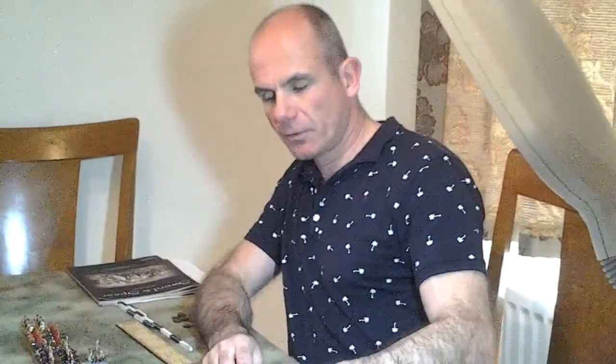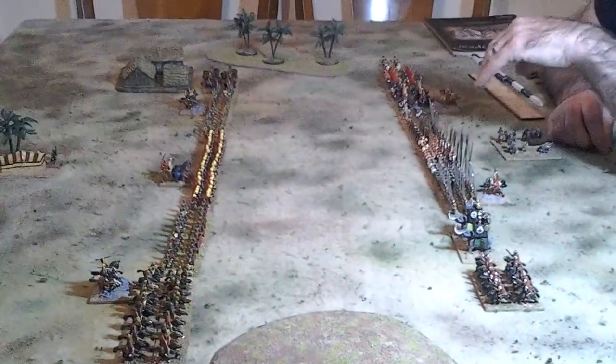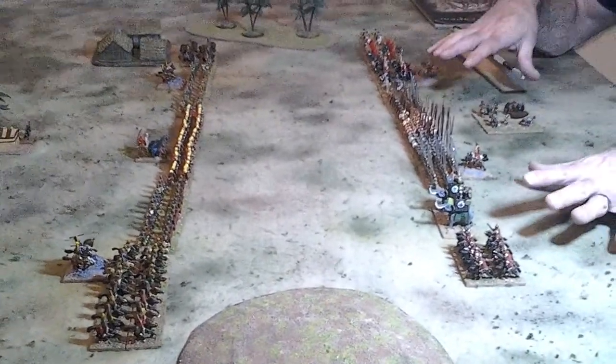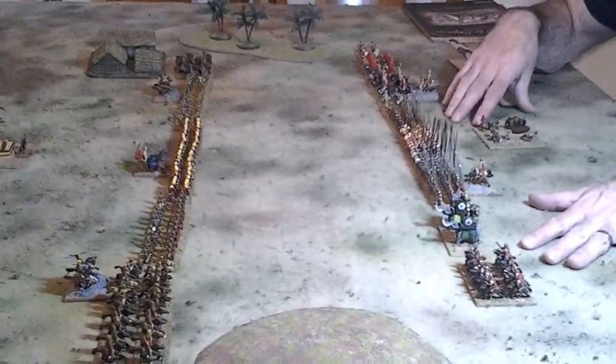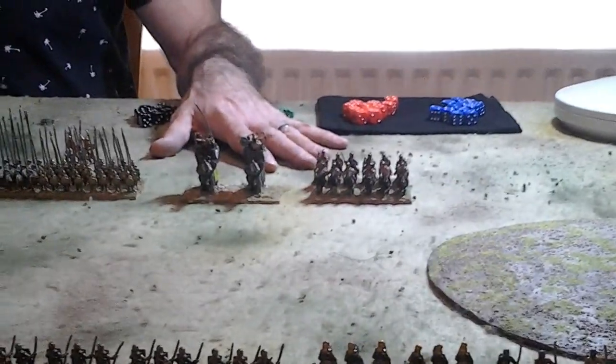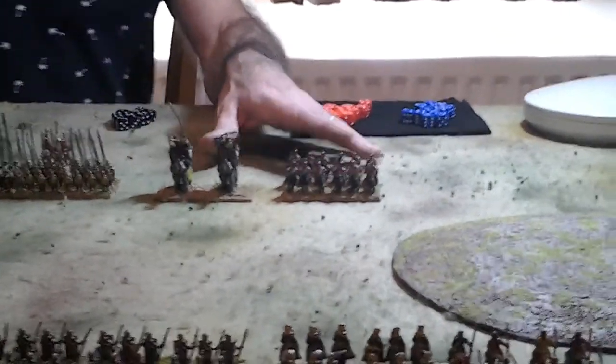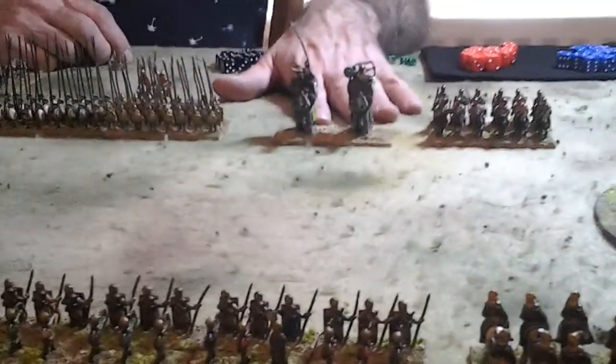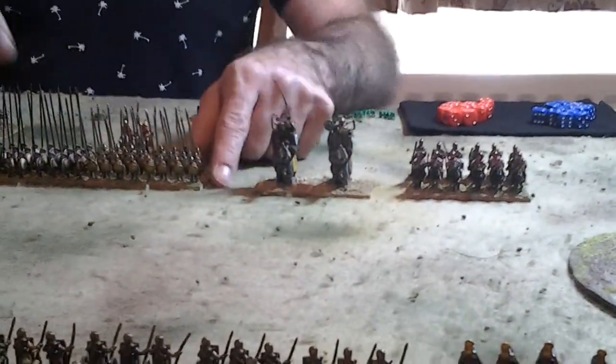Now I'm going to tell you about the troop types in Sword and Spear. We have set up a Macedonian army facing a Comeneid Persian army. Firstly, we have some cavalry here. On the left we've got some heavy cavalry — some heavy Alexandrian cavalry — and then we've got some elephants. Then we've got four units of pike phalanx.